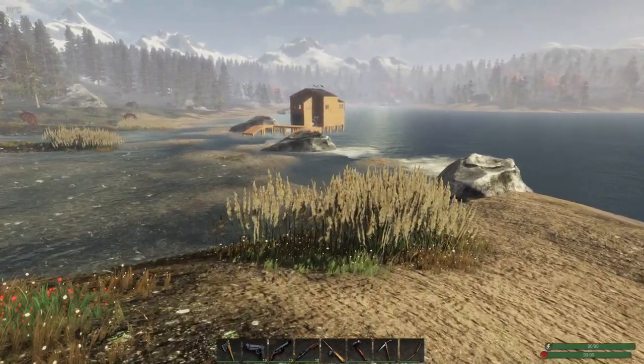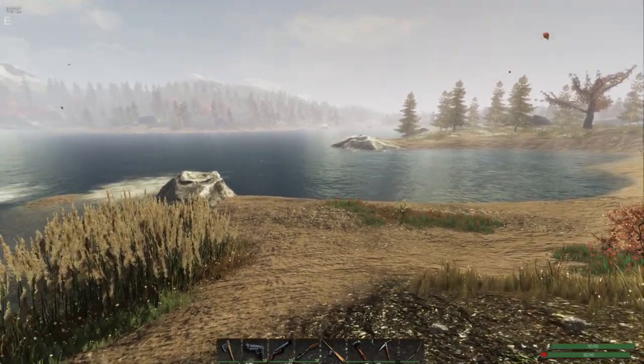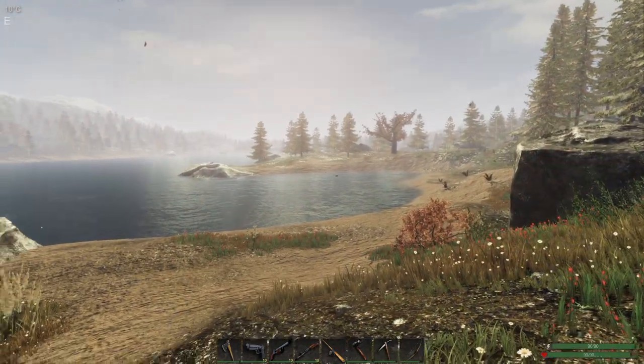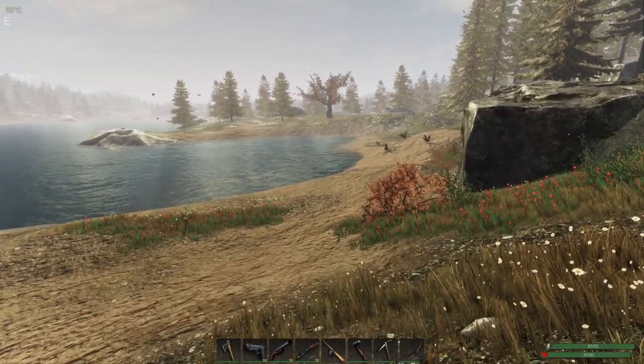You guys are probably watching this because you don't know where to get it. Let me tell you, I've only found four of them in 61 days of playing. I want you to take note of the time of year — September, October, November. Usually when the rattling season starts, that is when you will find some of these cotton plants around.